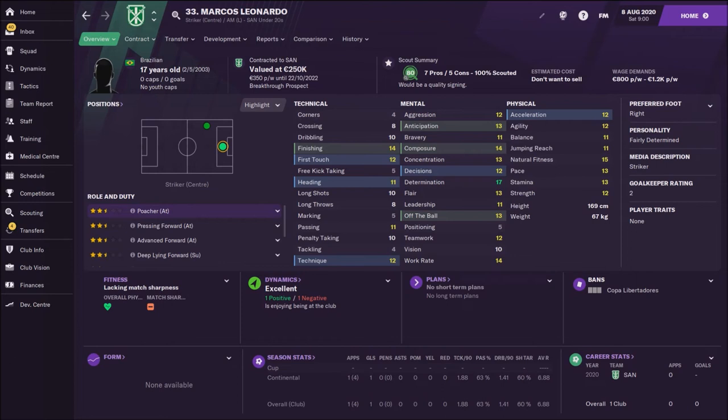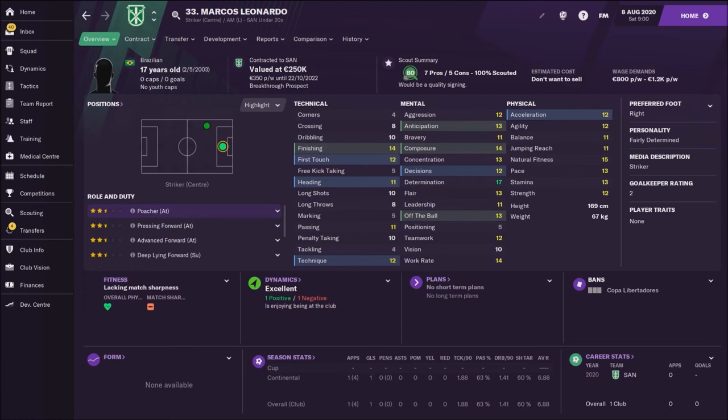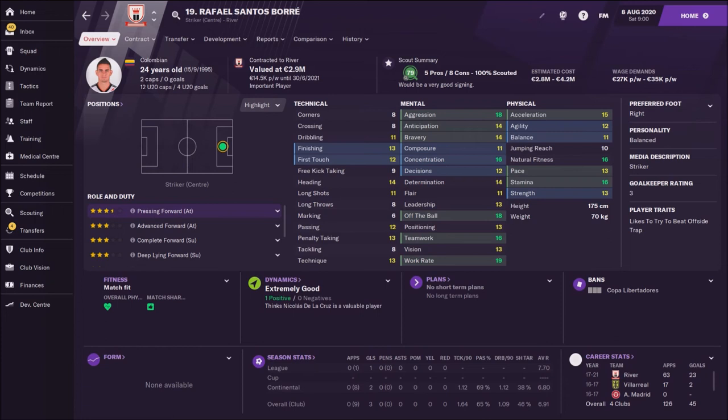First on the list is Marcos Leonardo, an unknown Brazilian wonderkid — an amazing player, only 17 years old, with a potential ability of 167, which is really unbelievable. They don't want to sell him, but they will accept an offer around 5 to 6 million, so you need to get the money for this player. Next is Matias Sarezo, a fantastic advanced forward from Uruguay, priced between 1 and 3 million — really worth buying with fantastic potential. Next is Rafael Santos, a Colombian pressing forward who is already world class playing for River — his price is between 3 and 4 million and he is also a must-buy.